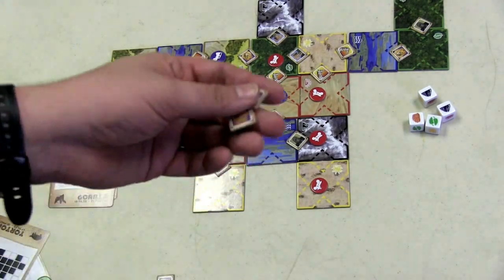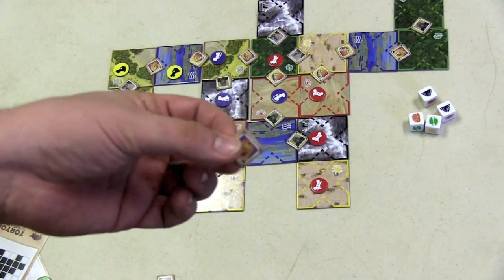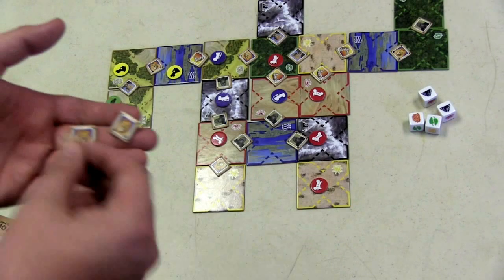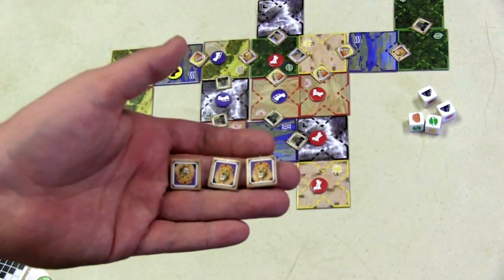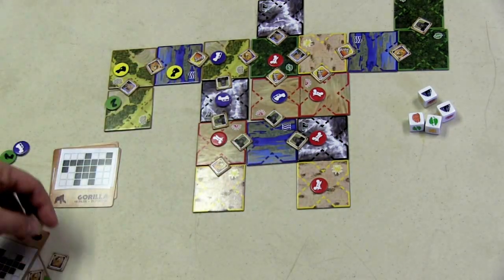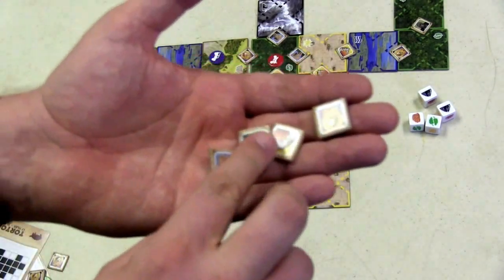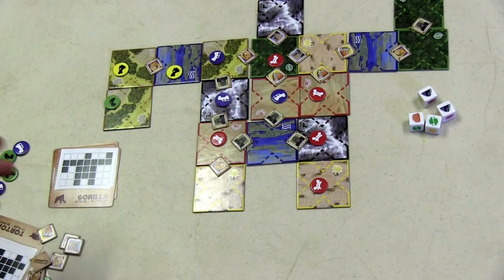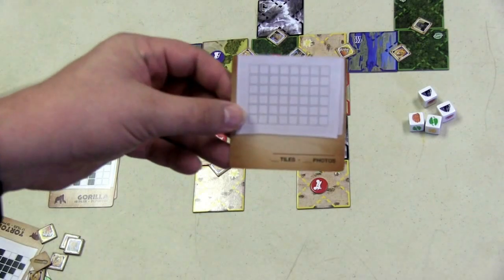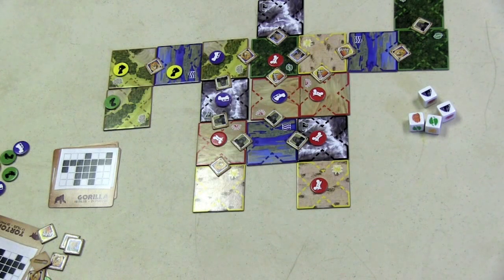Players then score points: one point for every token on the board, and one point per animal token — unless you have a set of three animal tokens, which is worth five points, with each extra animal of the same type worth three more. If you have one animal of each kind, that makes a set worth ten points. You score each animal only once, in the way that gives you the most points. The person with the most points wins. You can make a new map — you can even design your own map.